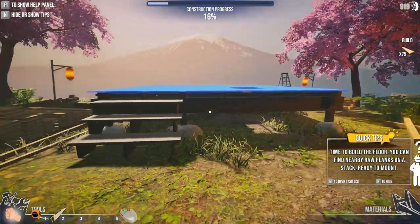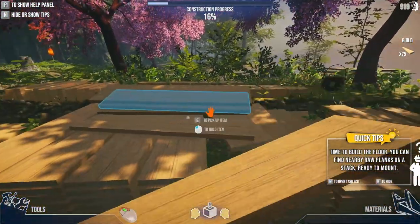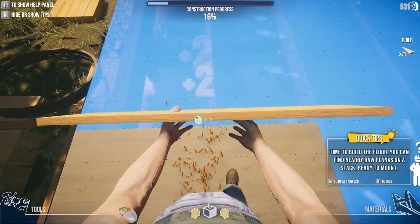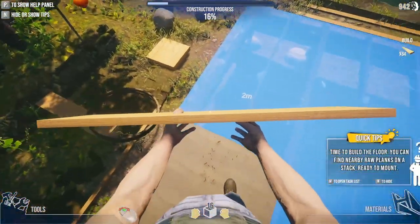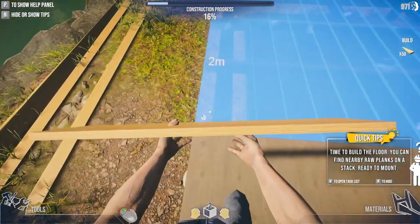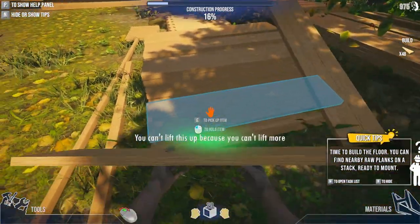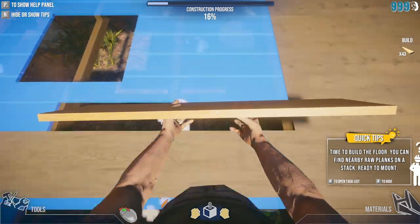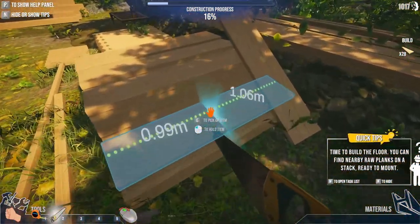Nearby raw planks on a stack ready to mount. So now these are the crazy ones. I'm thankful that these are pre-cut — very, very thankful. Just grab as many as we can and shimmy across by clicking the mouse very rapidly. I got 20 planks. Let's see what we can get done here. Oh, I fell in!